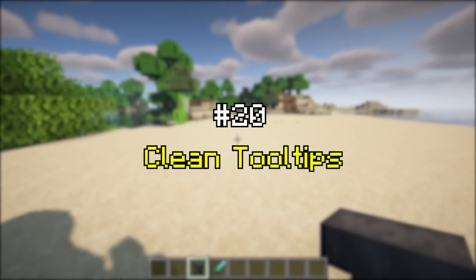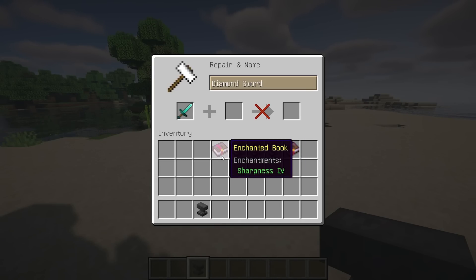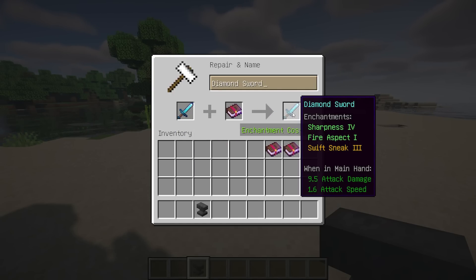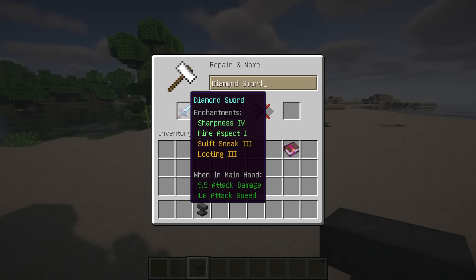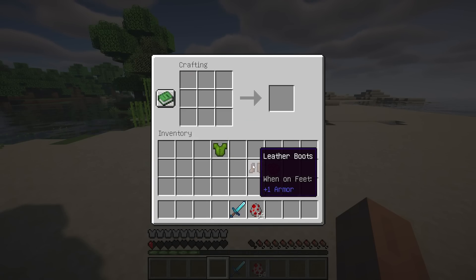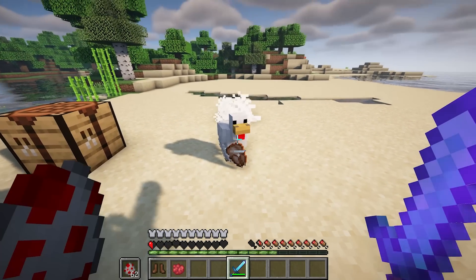Clean Tooltips overhauls the way enchantments get displayed in the tooltip. They now have their own enchant subcategory, max level enchantments will be displayed in gold, color coding makes it easier to tell apart good enchantments from curses, and curses are always ordered at the bottom of the list. Other parts got improved too: the color line on dyed items now actually shows the used color, and damaged items show their remaining durability in the tooltip.